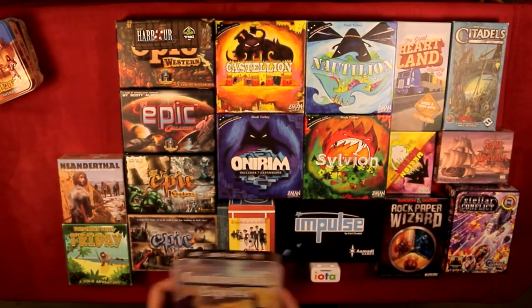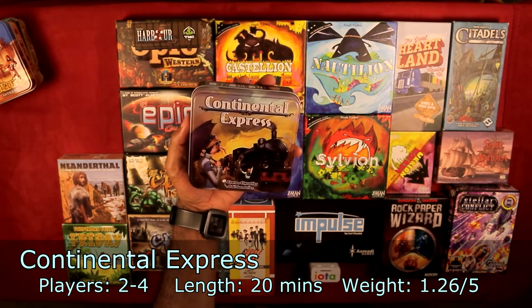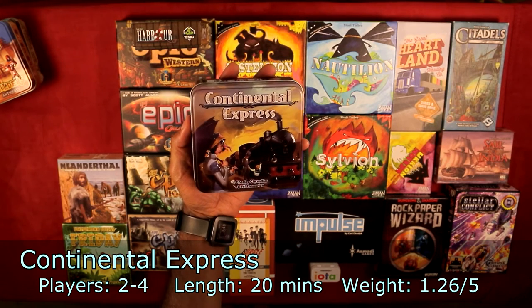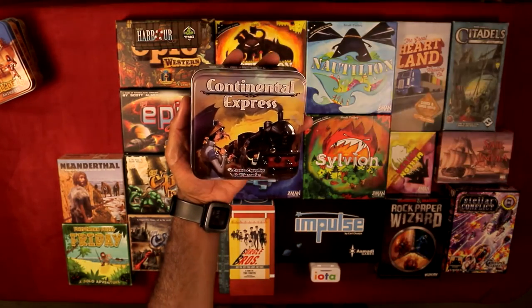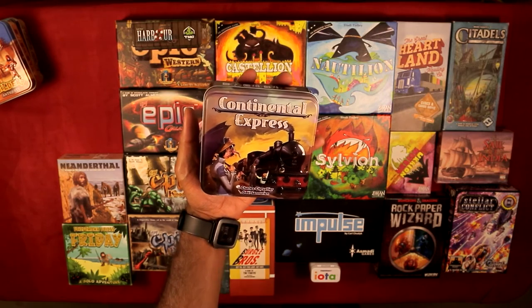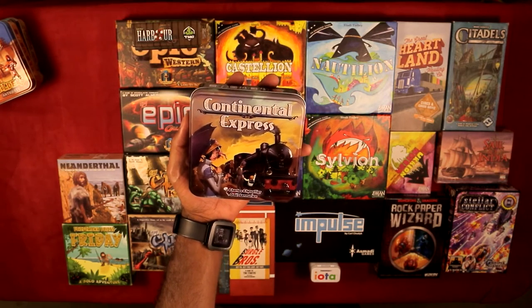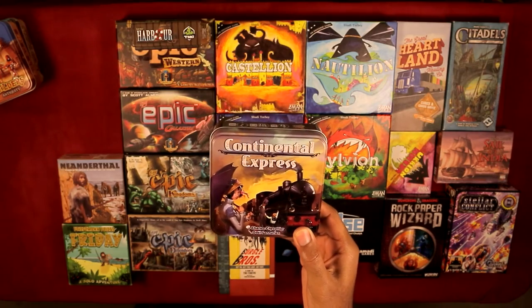The next one on the list is Continental Express. I like to describe it as a light Ticket to Ride-like game. It basically has the same look and feel of Ticket to Ride — you draft cards, build your trains, and get points. Instead of routes, you're building different trains. Go check it out if you want.